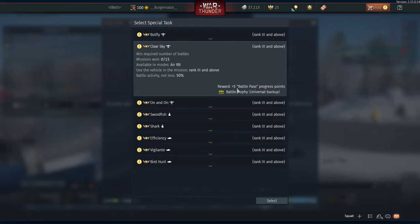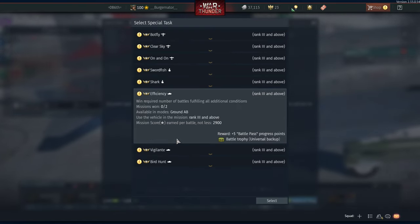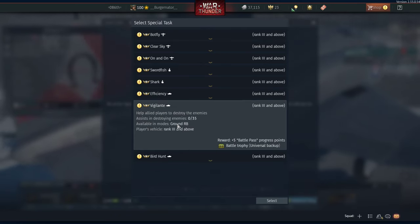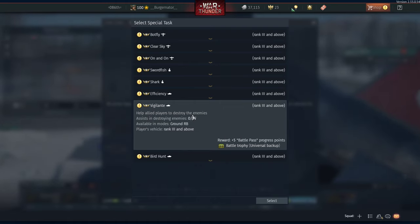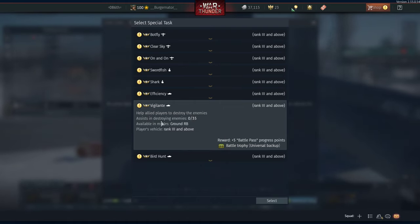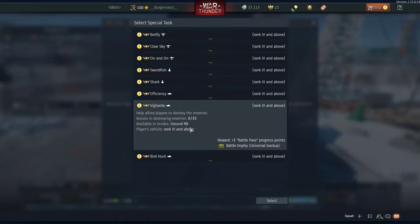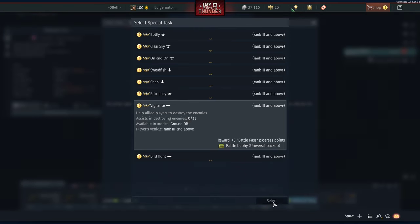Normally I do my special tasks on ground realistic battles. So this is ground arcade and this is ground realistic battles. For example: assist in destroying enemies — this is quite an easy one. So just destroy or assist in destroying 35 enemies.